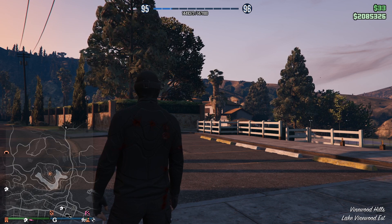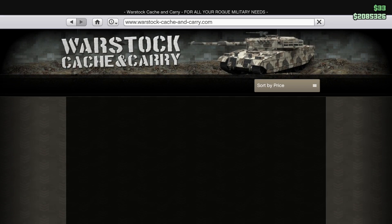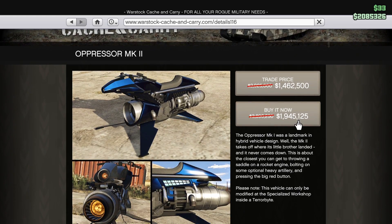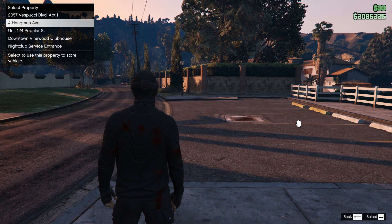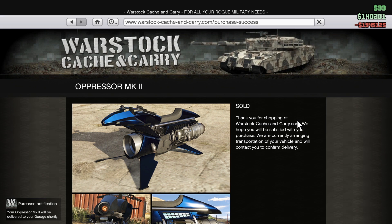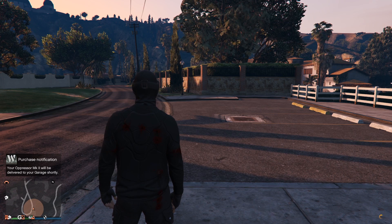Here we go everyone, I finally now have enough money to buy an Oppressor Mach 2. Let's go ahead and buy it at 50% off. Okay, this is the moment — I think I should get it delivered to my home. Yes, it's sold! Now I only have $140,000 left, and with that I have to resupply the cocaine lockup because it's empty.